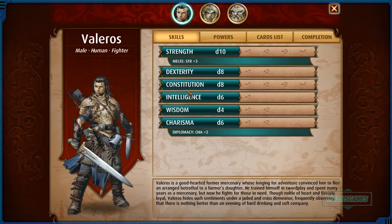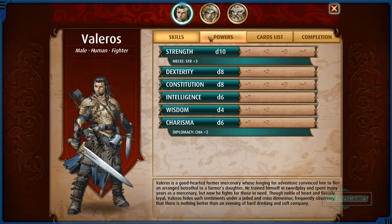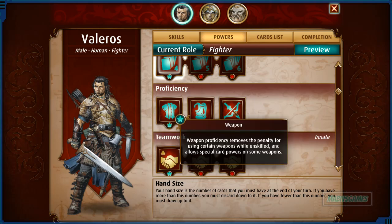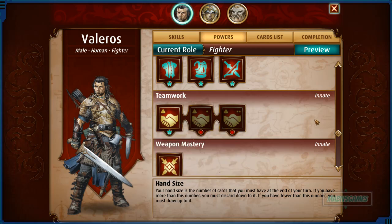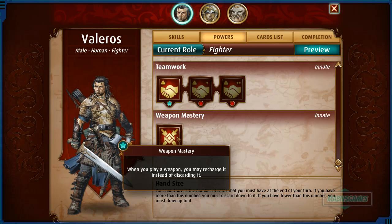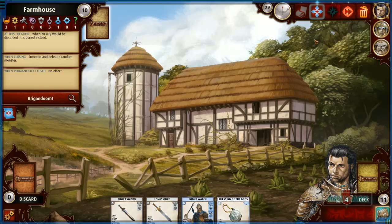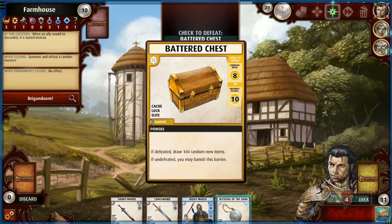His 'Weapon Mastery' ability lets him recharge a weapon instead of discarding it — very nice. The first card we flip in the farmhouse is a Battered Chest. When you encounter a card, you choose how to approach it. I can melee it at d10 plus three, or use dexterity at d8. Obviously melee is better — 60% roll chance to win.